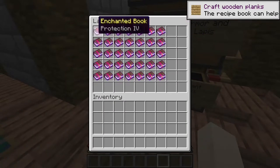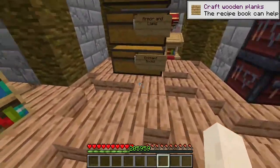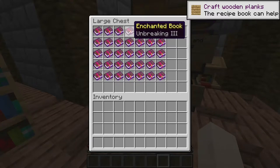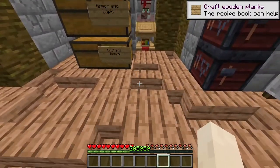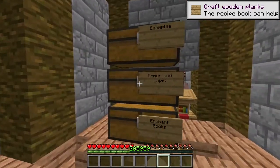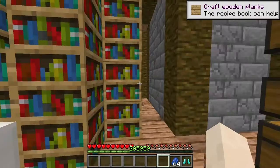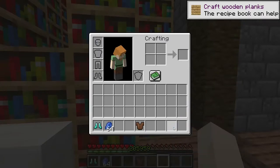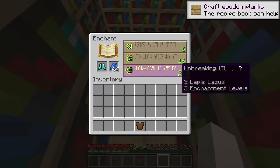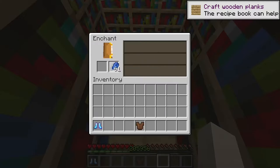Over here are a few examples of the boots we will be making — completely maxed out with every single enchant, plus renamed, so it is possible. Now to do this you are going to need every single type of enchant book because when putting the boots into the enchant table you're gonna get some enchants and might not get others — it's kind of random. You'll need every book just in case, like protection, unbreaking, feather falling, or whatever you don't get from the enchant table. You'll also need diamond boots, lapis, and probably a backup piece of gear.